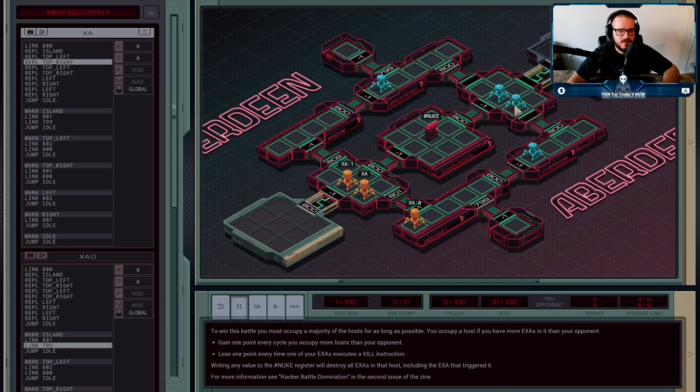That strategy works well against Selenium Wolf because he doesn't try to put three agents in the two hosts that have a capacity of five. If I have two in there, the only way he can claim that host over me is to fill it with three — he never does that. And he only ever really has one agent in the host right outside me. So I end up gaining or denying points for six of the nine hosts.